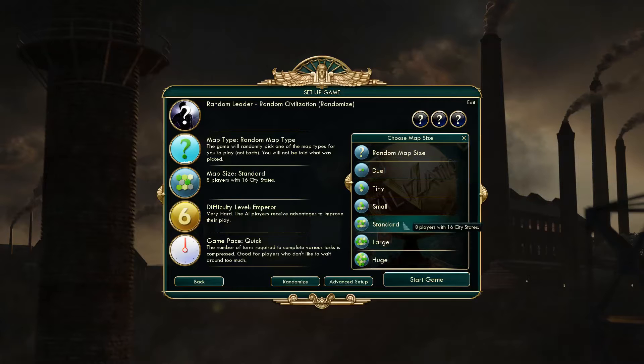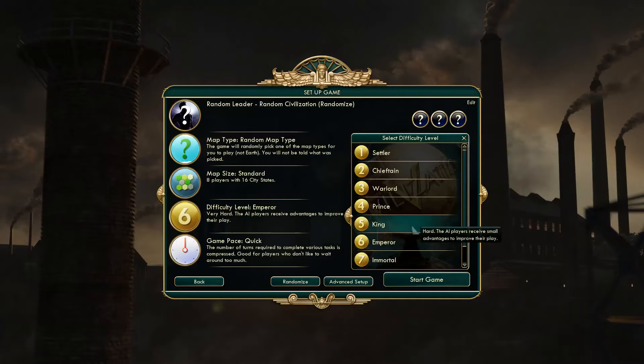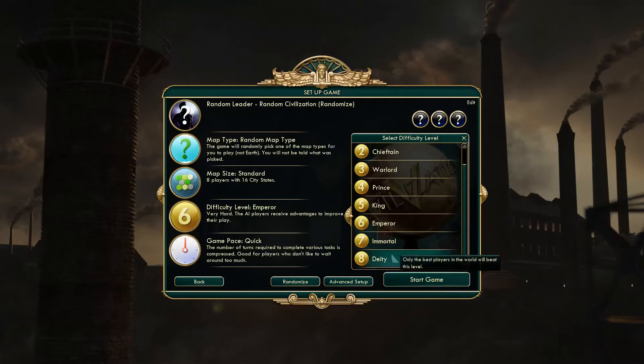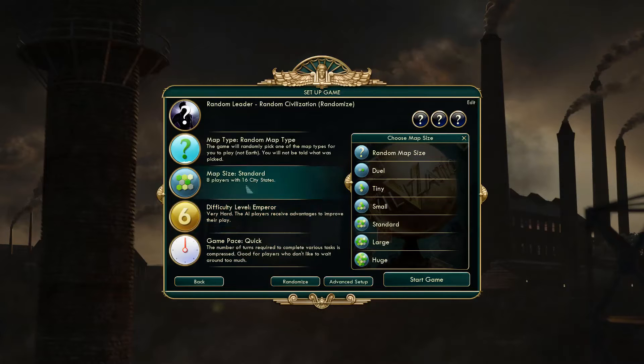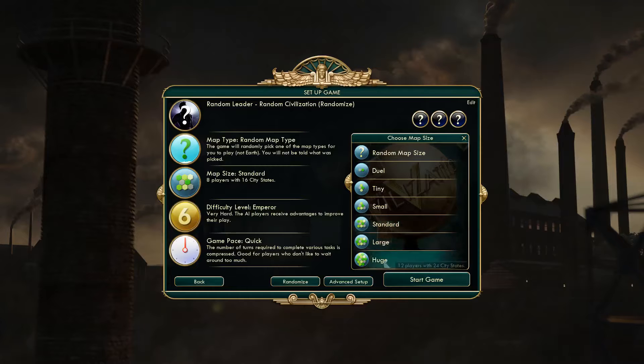I played Standard map size and that took forever — hard to believe it was only Standard. I started on Tiny, then did Small and Standard. I might bump up to Immortal since I've beaten Emperor multiple times unrecorded. I'll beat it once on Emperor in this series first, then move up to Immortal. Probably not Deity, because the jump from Immortal to Deity is basically the biggest difficulty spike — more than Emperor to Immortal. I'll keep the map at Standard since Small already had a significant time difference.